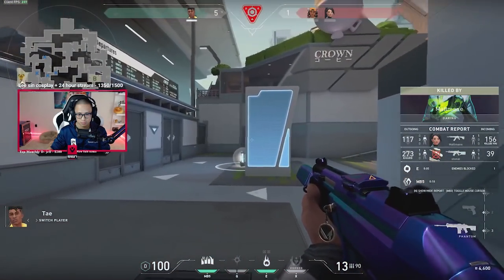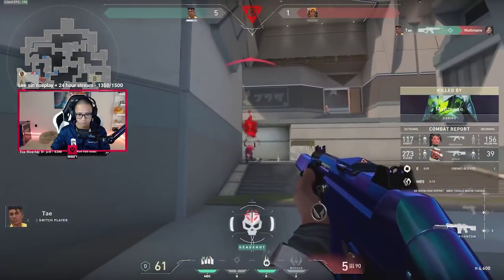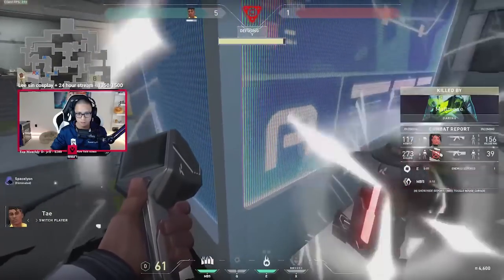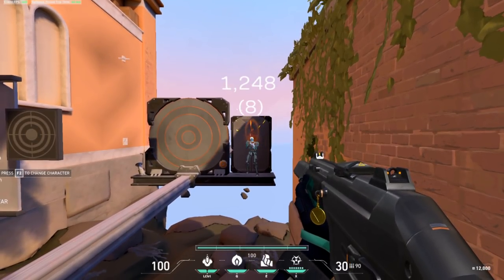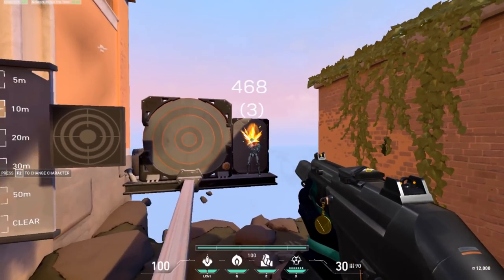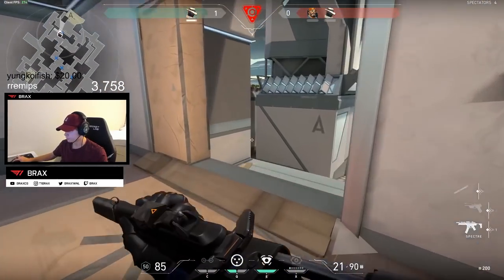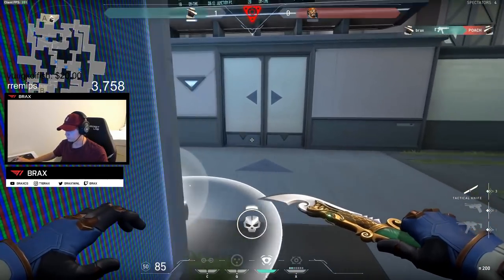Next we have walking. Valorant has a unique mechanic that makes your first shot more accurate than most games even when walking. For example, against a target at 20 meters: running and shooting sends bullets all over the place, but walking keeps your first few bullets super accurate. Sure, it's still not as accurate as standing still, but if you're walking around a corner, don't be afraid to immediately shoot before you come to a standstill — you're more accurate than you realize.